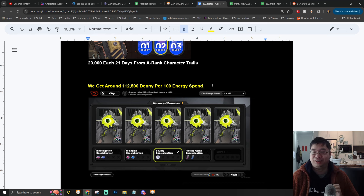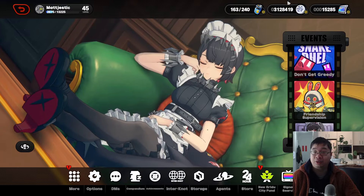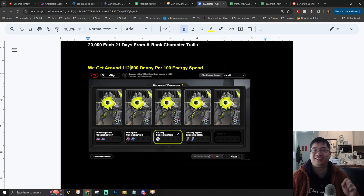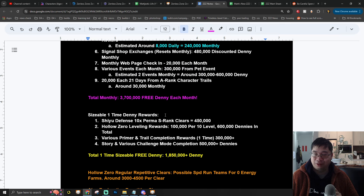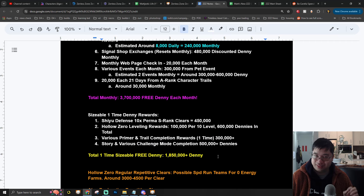After listing all the free Denny methods — you can spend 100 energy to get over 100,000 Dennys, but that's not the best use of energy if you can get this much for free. As a quick summary, converting everything to monthly figures, by adding all the methods mentioned you can get over 3.7 million free Dennys per month. For one-time permanent rewards, there are some of the best ways to get over 1.8 million Dennys without spending any energy.